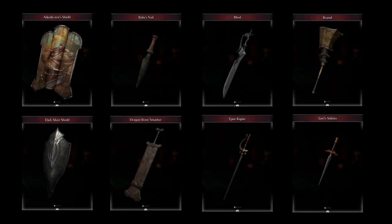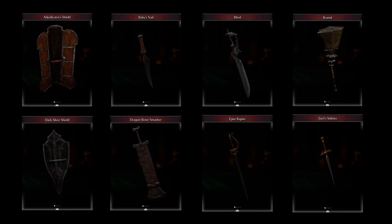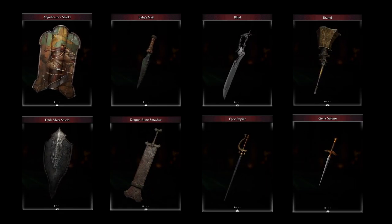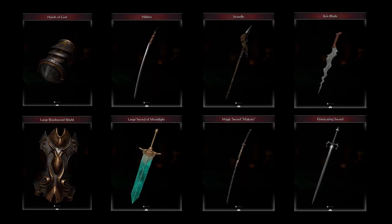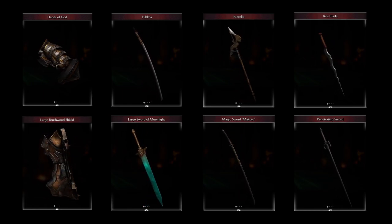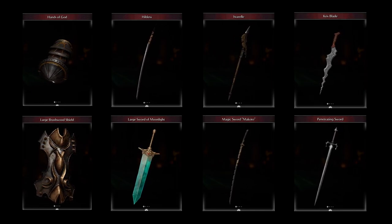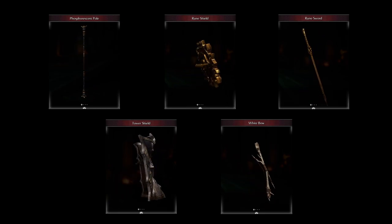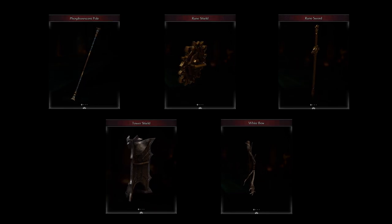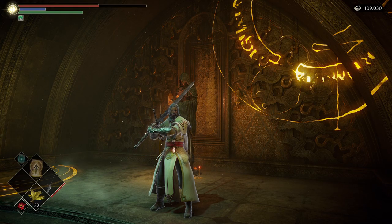Adjudicator's Shield, Baby Snail Blind, Bramd, Dark Silver Shield, Dragon Bone Smasher, Epee Rapier, Gary Stiletto, Hands of God, Hiltless, Istarelle, Crescent Blade, Large Brushwood Shield, Large Sword of Moonlight, Magic Sword, Makoto, Penetrating Sword, Phosphorescent Pole, Rune Shield, Rune Sword, Tower Shield, White Bow. Any of these weapons can be upgraded to plus 5 using one colorless demon soul per upgrade.